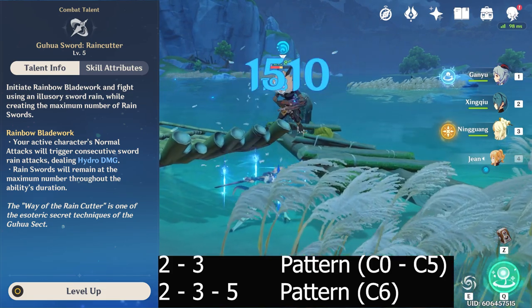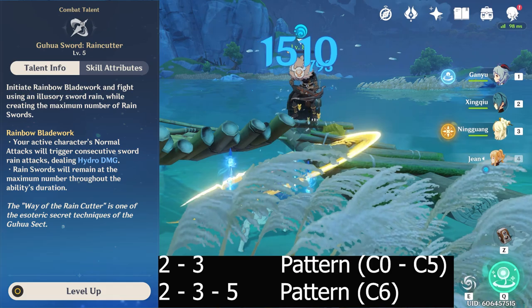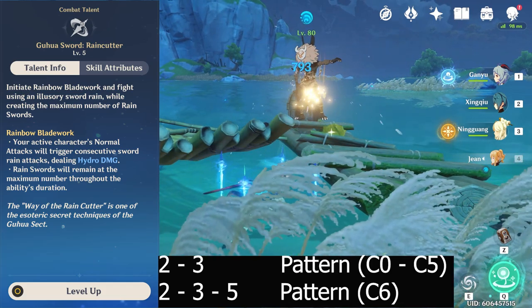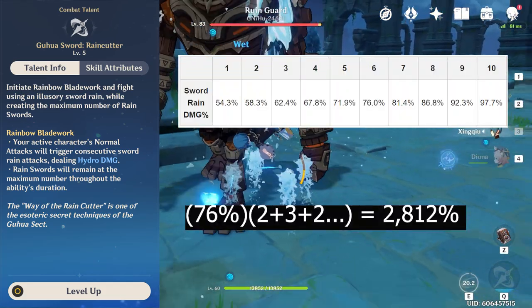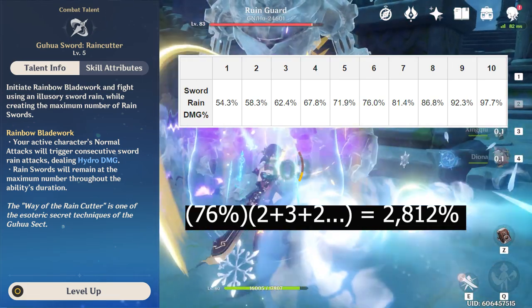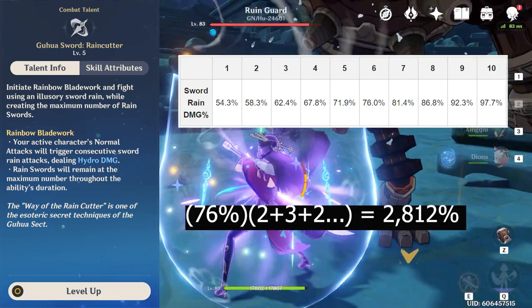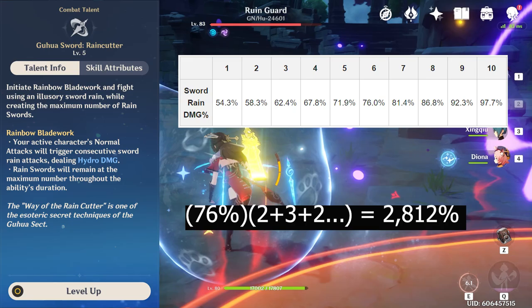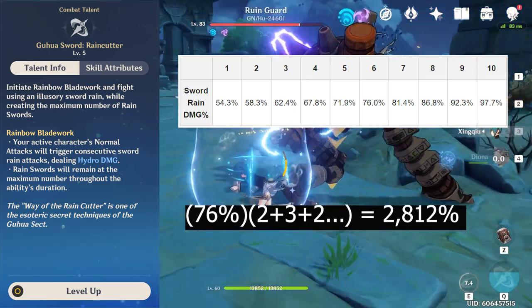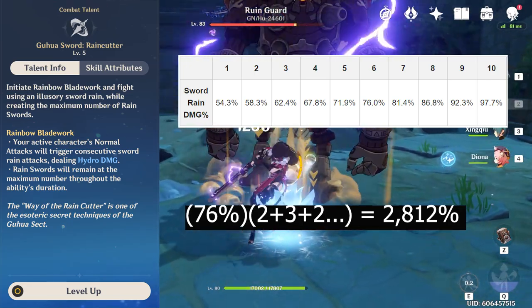At constellation 6, this changes to a pattern of 2 swords followed by 3 followed by 5. These swords do a significant amount of damage. At talent level 6, each sword will do 76%, and these can occur once a second for 15 seconds total. Assuming the maximum number of swords hit during the duration, and you have Xingqiu below C6, this adds to a total of 37 rain swords, or 2,812%. That is an insane amount of damage.